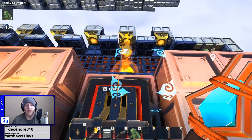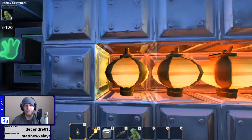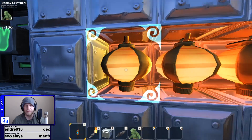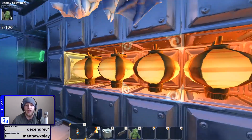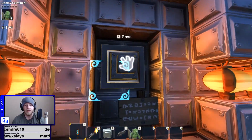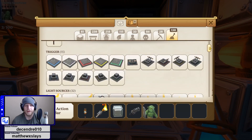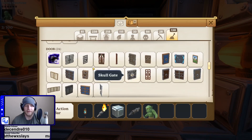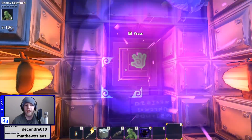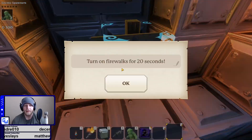Every time you kill an enemy, it counts as one point. Behind you there are lights from left to right that light up as you earn points — kill one enemy and the first lantern turns on, then two, three, four, five, six, seven. Once you hit seven kills, it opens up a door and makes a button available to spend those points.